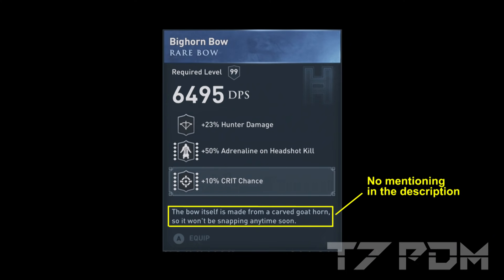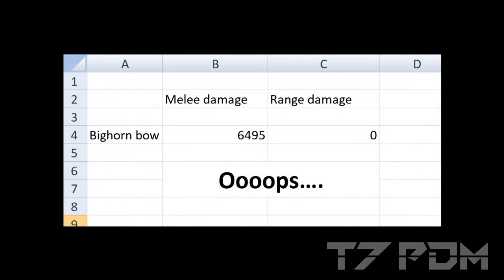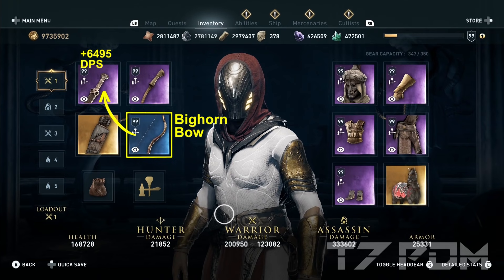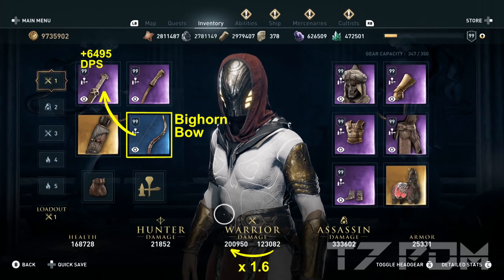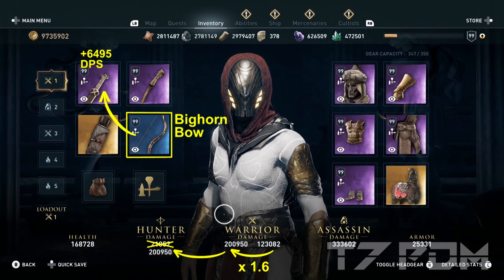Of course this is actually a glitched item and it was never meant to be that way. The description doesn't tell you what it actually does and the engravings are totally useless — you don't want hunter damage at all because you don't need it anymore, and you also don't want adrenaline on your bow. What happened here is most likely that the damage value was entered in the column for melee damage rather than range damage, so it adds all its DPS to your melee weapon and for magical reasons it also uses all its DPS when you shoot your arrows. Of course this is a glitch and I can totally understand if you don't like to use it.